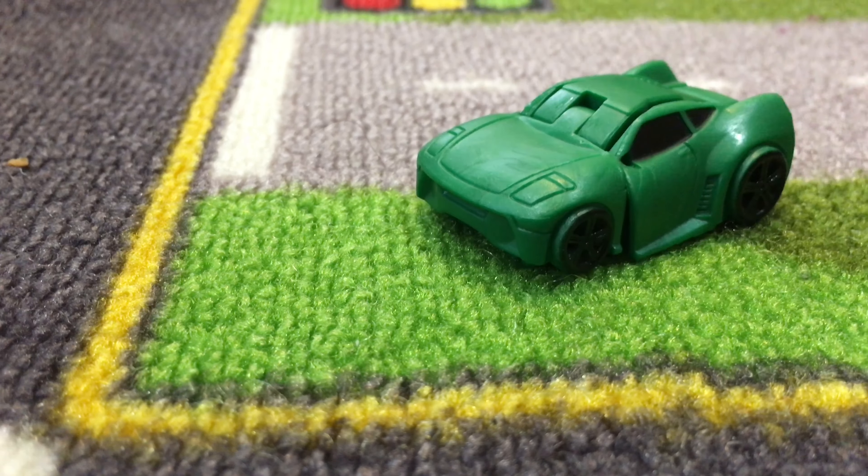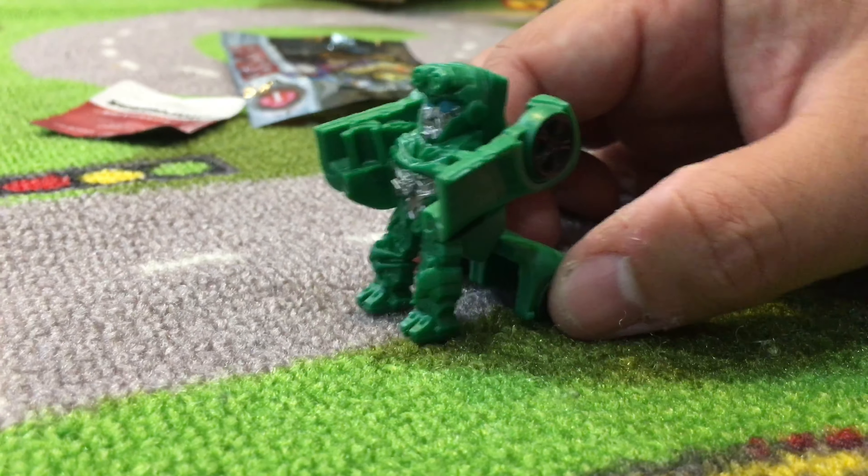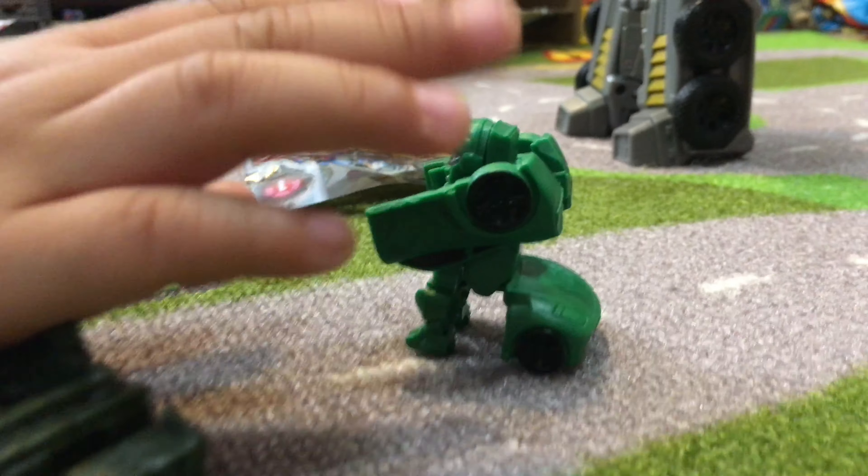Next one — let's find out. We'll open this one. It's the green guy. His name is Crosshairs! He kind of looks like a green dart frog or a tree frog — ribbit ribbit! My name is Crosshairs, don't laugh at me! Am I funny looking? Yeah. All right, transform me back into a car.